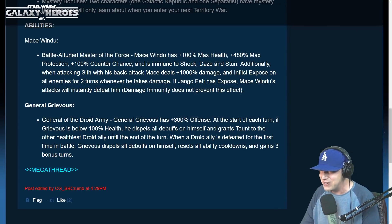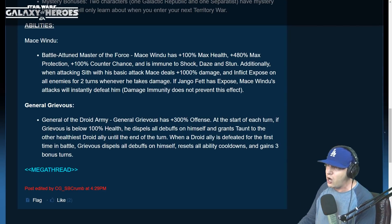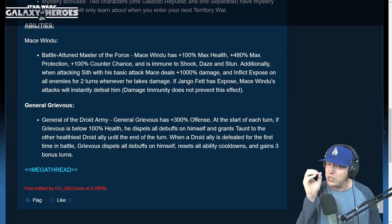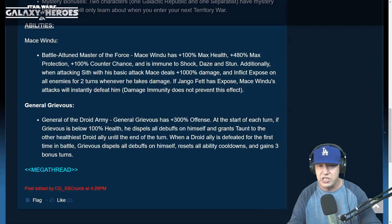General Grievous — oh boy, a use for him finally. Arnold's gonna be able to play his G12. General of the Droid Army: General Grievous has 300% offense at the start of each turn. If Grievous is below 100% health, he dispels all debuffs on himself and grants Taunt to the other healthiest Droid ally until the end of the turn. When a Droid ally is defeated for the first time in battle, Grievous dispels all debuffs on himself, resets all ability cooldowns, and gains three bonus turns. That pretty much looks like a potential Grievous rework. Both of those abilities I think would be good if they were permanent.